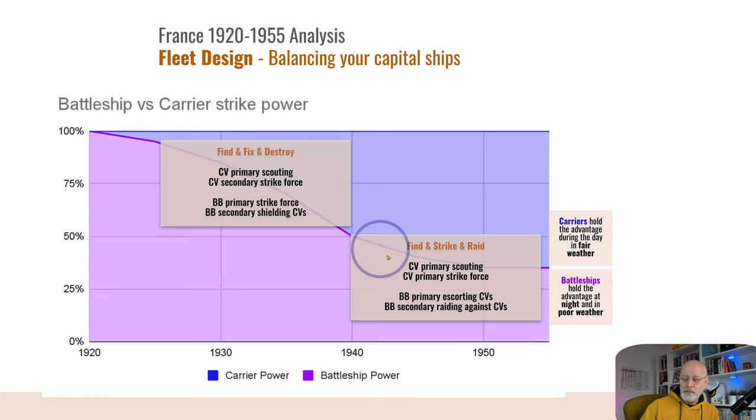This flip period is the most interesting — it just gradually transitions that way. So be aware of that when deciding how many carriers to have versus how many battleships. Remember, battleships never fully lose their utility, and carriers increasingly become more powerful over time.